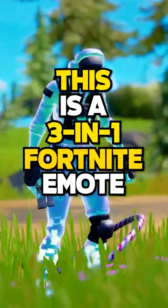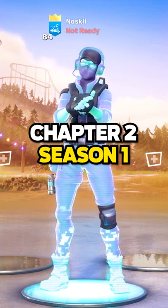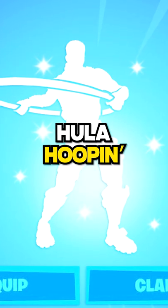This is a three-in-one Fortnite emote. This emote can give you three different animations. It was released in Chapter 2, Season 1, and it's called Hula Hoopin'.